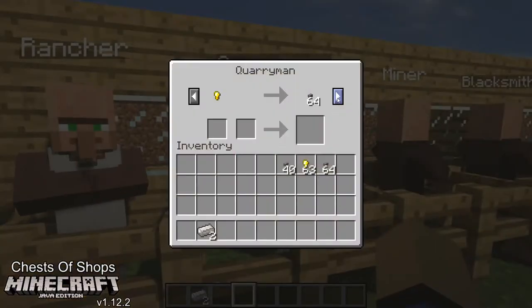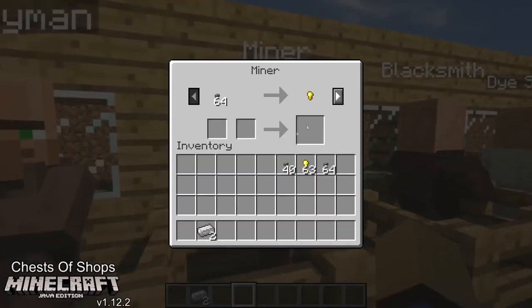The quarryman sells all kinds of rock stuff. The miner has buckets, redstone, glowstone, and rails.